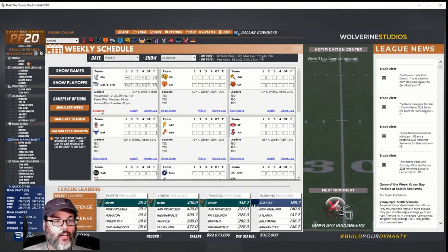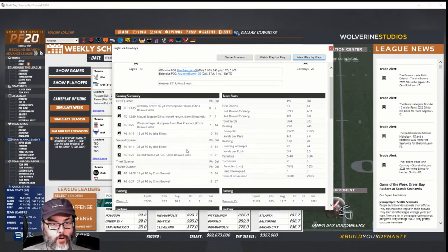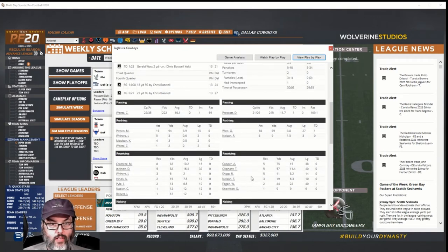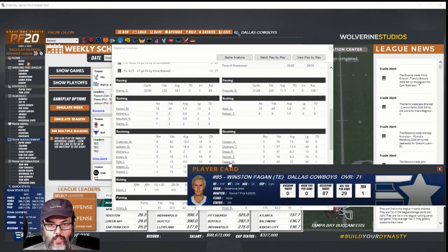Week three — 27-13 win! We ran for 78 yards. We gave up a pick-six and a 95-yard kickoff return, but Gerald Watt scored his first career touchdown. Prescott went 21 of 29 with a touchdown, Watt had 3.8 yards a carry. Nelson had six carries for nine yards — the strength isn't showing up. Winston Fagan, our second-year tight end, caught the touchdown. Excellent.